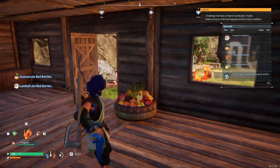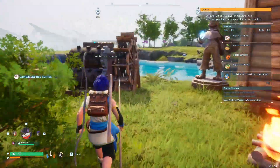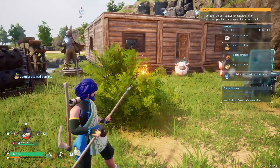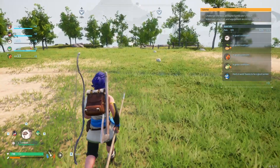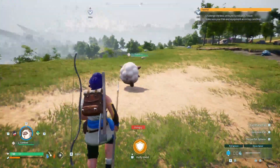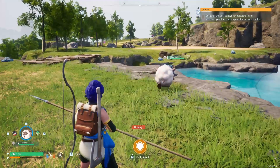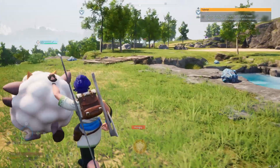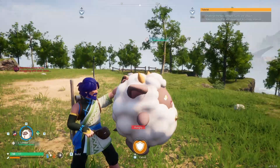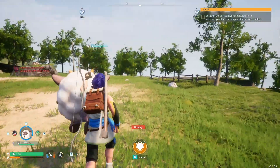Not all of them require the workbench though. For instance, the Lamball — all you do is look at the bottom and it doesn't require any special gear. It's just a natural ability. Instead of a human shield, it acts as a PAL shield, and it has the same timer mechanic.